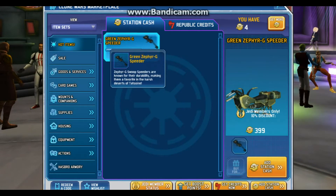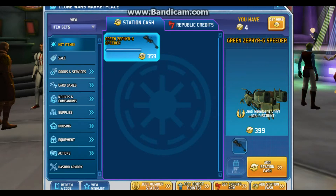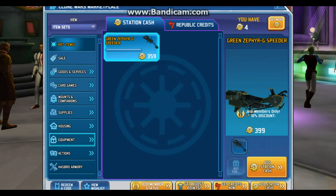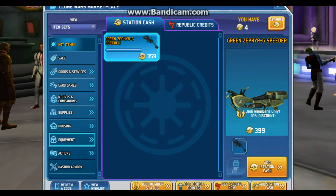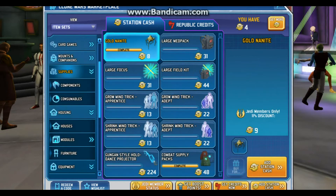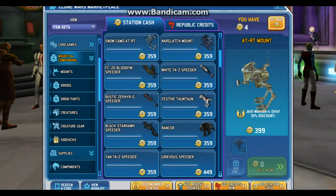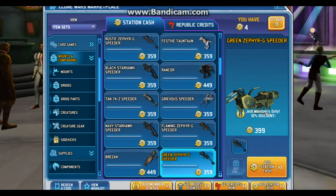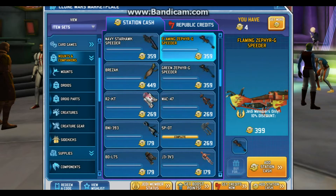For the station cash items, we have a green speeder for $399 station cash, but with a member discount of 10%, we get it for $359 station cash. This is a repaint of the other speeder mount we got. It is a repaint of this one — pretty much the same, just different repaints of it.